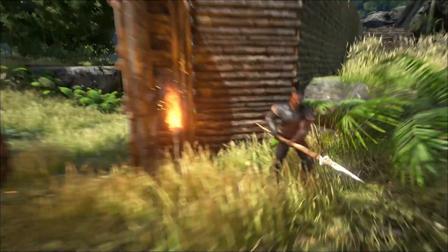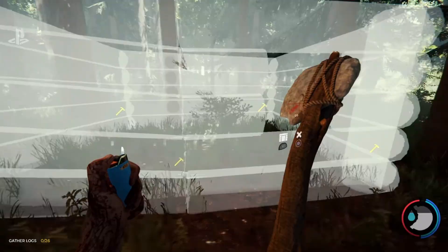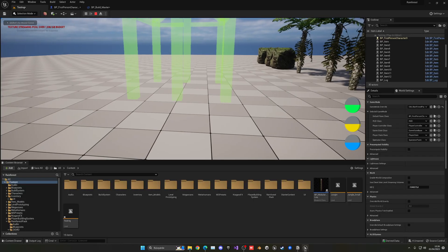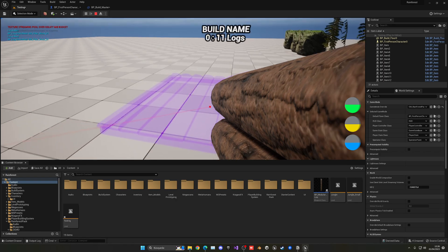It was time to start with the building system. I know that Ark has an instant placement system, but I really like the one in The Forest, where you put up a blueprint and then slowly build it up with resources. So this is what I did - we have floors, foundations, walls, windows, doors, and so on.